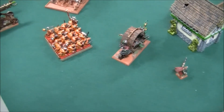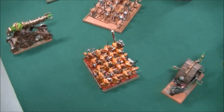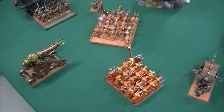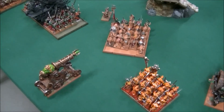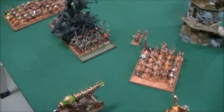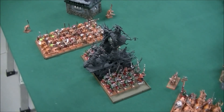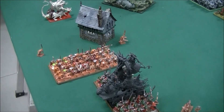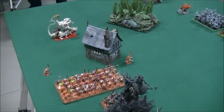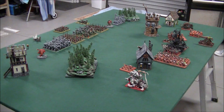Snapp's Skaven army — I don't have a list so I'm very sorry, I've probably missed a few things. He's got what I think is an Engineer, his Doom Wheel, 20 Plague Monks, his Warp Lightning Cannon with Clan Rats and an Engineer in there as well. Then he's got the Rattling Gun. Storm Vermin with the Screaming Bell, and in there is his Grey Seer as well. Then I think he's got 40 Slaves, another Engineer, and the Hell Pit Abomination. He did have Full Command for all these units.